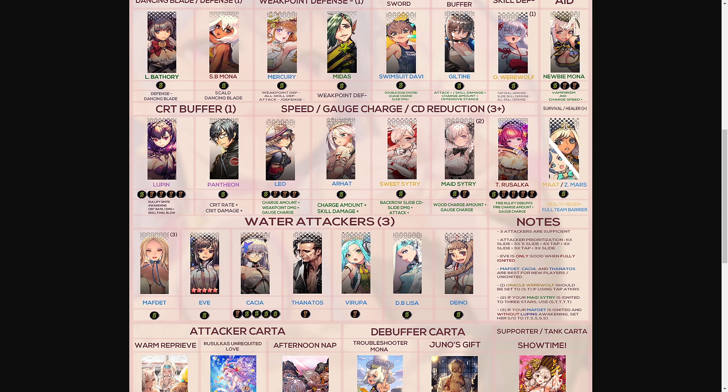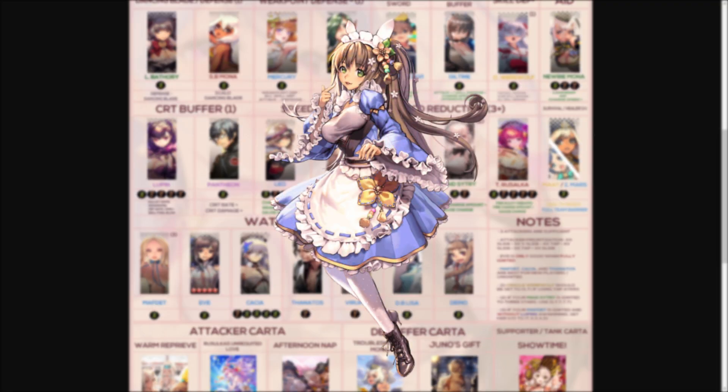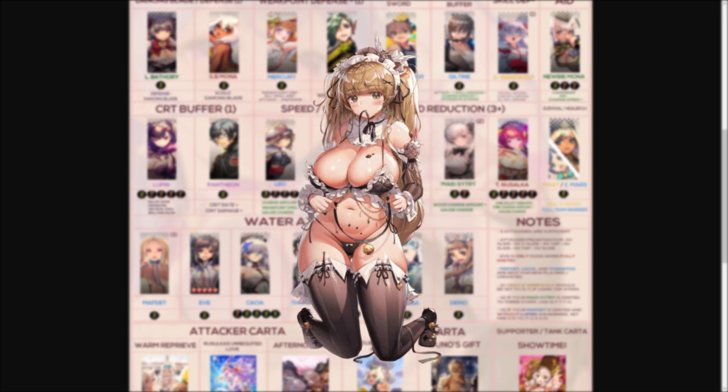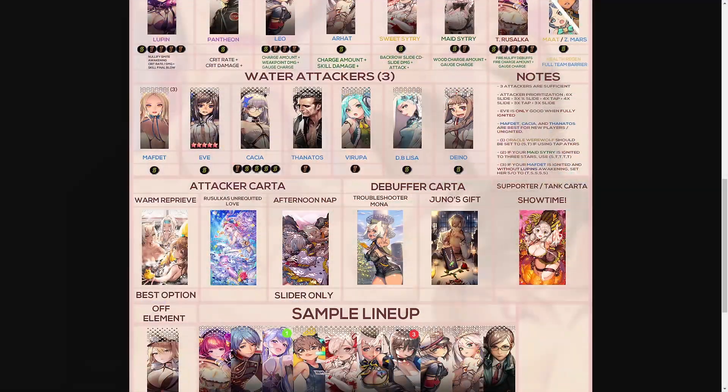For the survival and healer category, it's recommended to run one or more of these units depending on your team comp and survivability. We have Mat as well as Zooming Mars being recommended. You could also use units such as Full Elf, or Nefthis if you don't happen to have Zooming Mars.